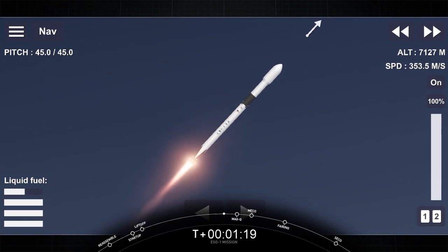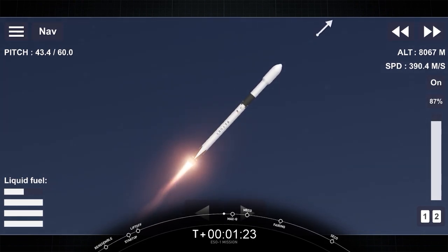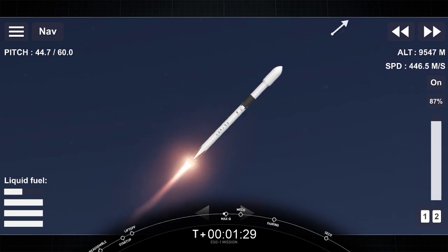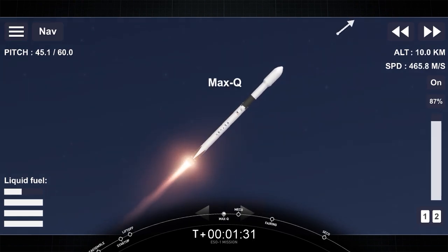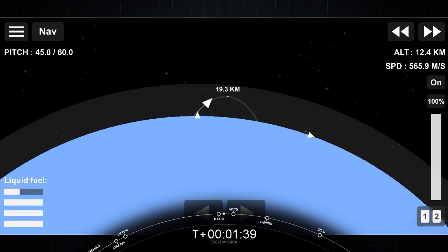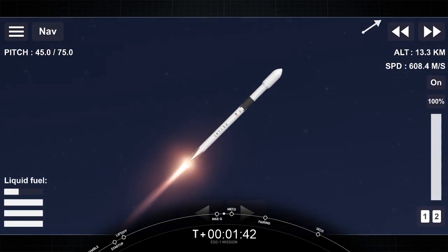After Max-Q, we have three events happening back-to-back. The first one is MECO, or main engine cutoff. Then stage separation. And then SES number 1, or second engine start number 1. Vehicle is experiencing maximum dynamic pressure. SES number 1 is ignition of the second engine, which will propel the second stage into orbit, while the first stage will coast into its apogee and then start falling back.